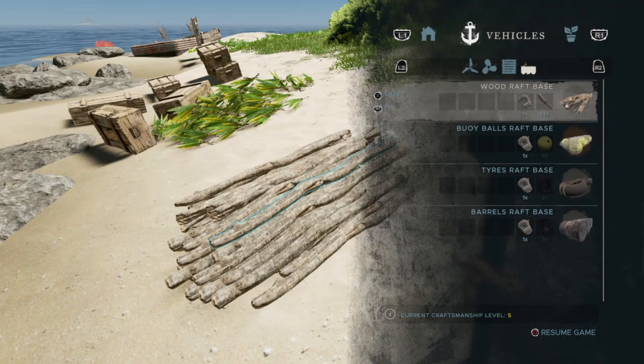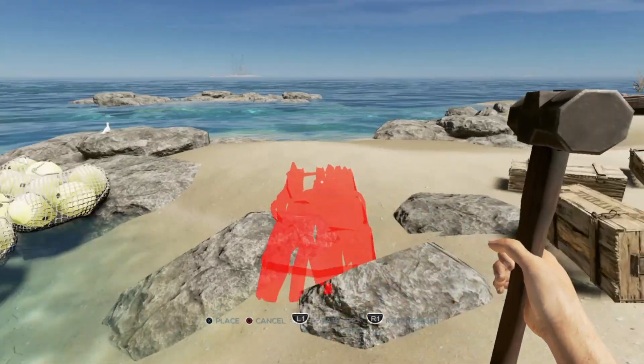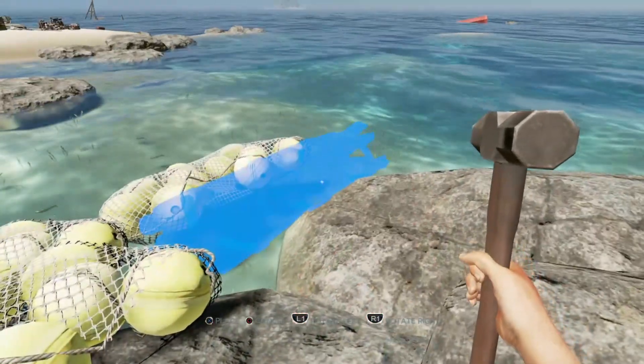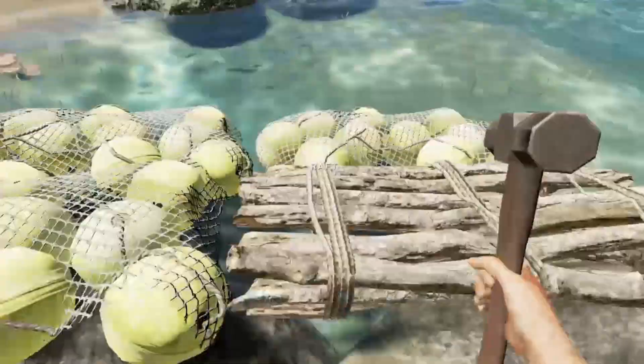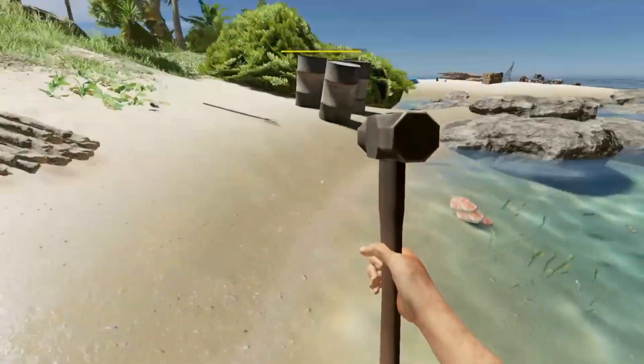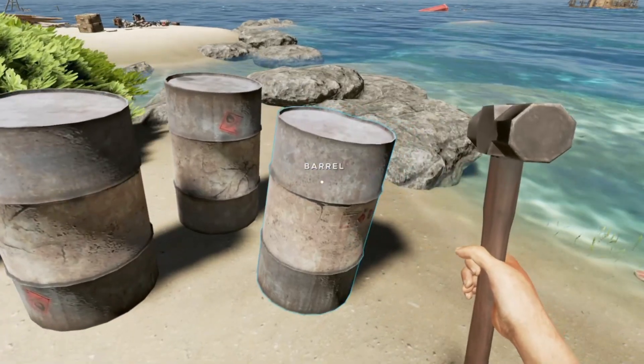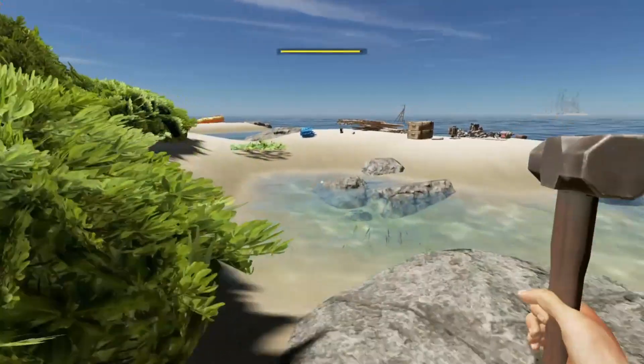We can make a wood raft base, which we're gonna do. It costs a lot of wood — it's really expensive — but there we go, so there's our base. The reason I'm not using these barrels is because I want to leave one to try out the hobo stove — we're gonna be doing that as well.